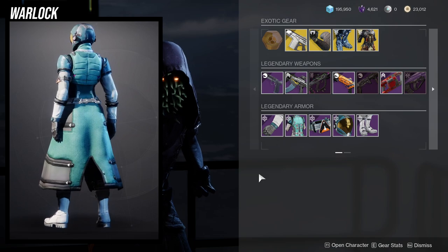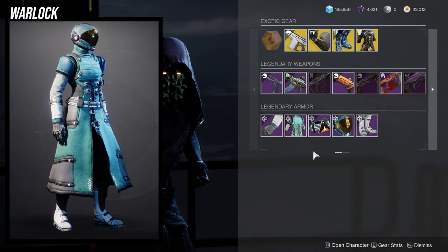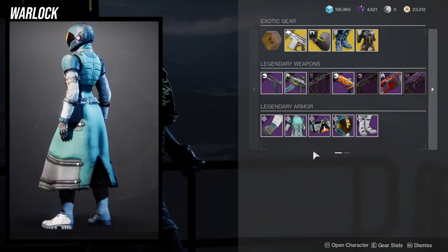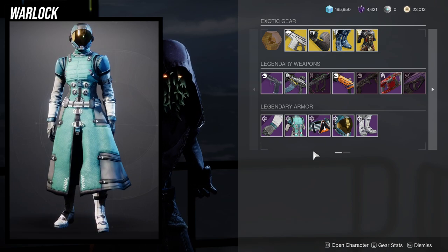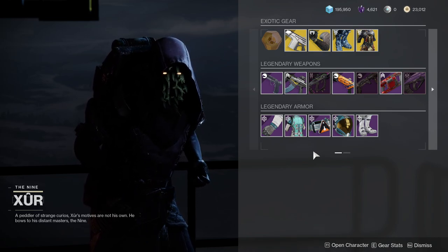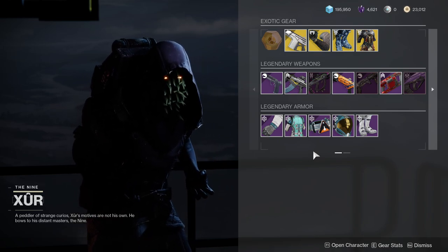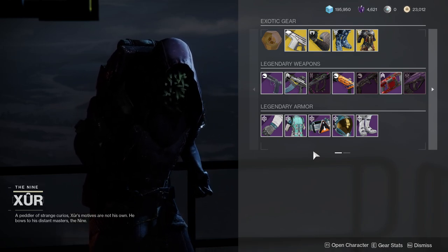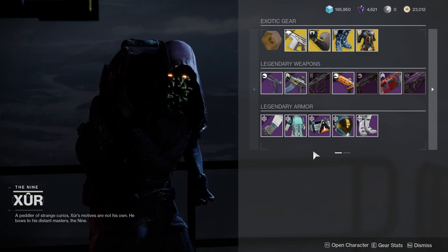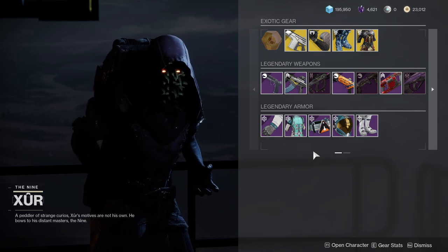For Warlocks, just get the helmet. But if you don't have all of these I'd recommend getting them all if you can afford it — they're pretty pricey at 50 each, so 250 per class and 750 for all armors, which is super expensive for gear that's kind of mid. For Hunters I'd recommend the whole set since most pieces are usable. For Titans, get the helmet, maybe the arms, and definitely the boots. For Warlocks, just the helmet and maybe the arms.